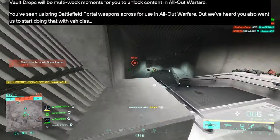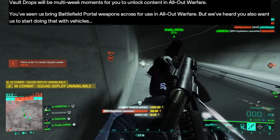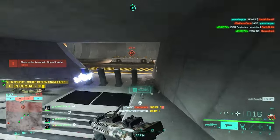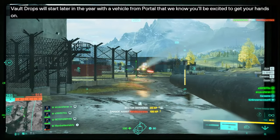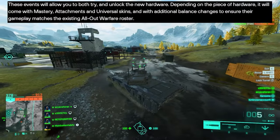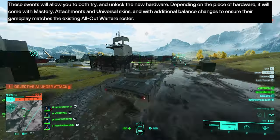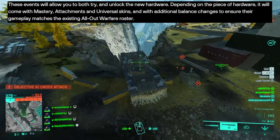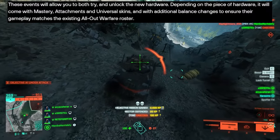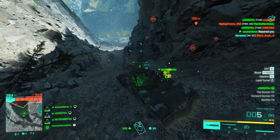Vault drops will be multi-week moments for you to unlock content in All-Out Warfare. They've heard players want vehicles brought across from Battlefield Portal, not just weapons. Vault drops will start later in the year with a vehicle from Portal. Depending on the piece of hardware, it will come with mastery attachments and universal skins, with additional balance changes to ensure gameplay matches the existing All-Out Warfare roster.